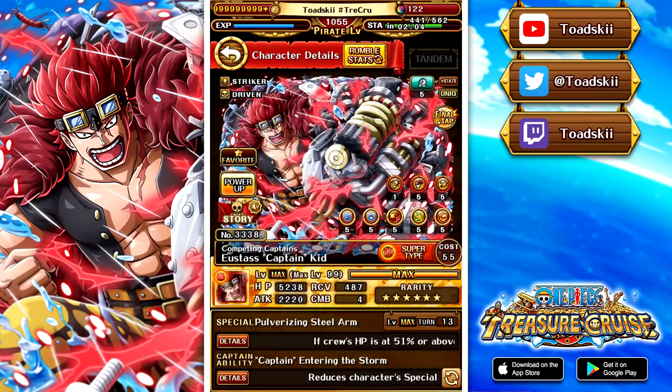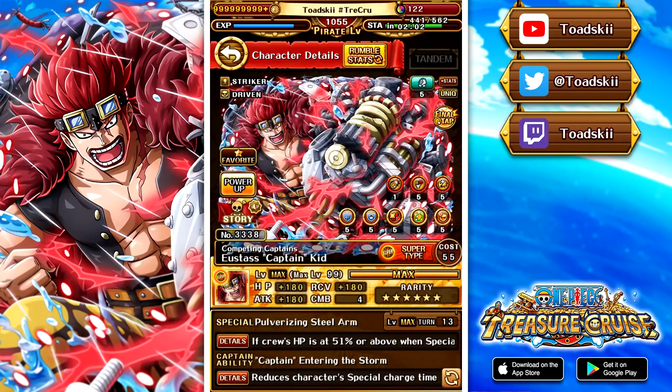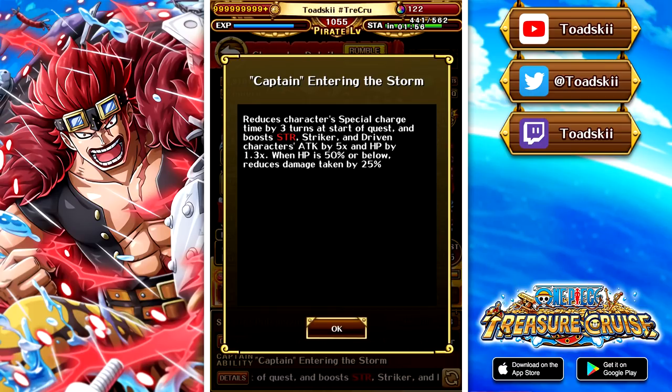With Kid, let's break him down before we jump into the video. Eustace Kid is a strength striker-driven character with a captain effect that reduces his own cooldown by 3 turns at the start of the quest. Pretty interesting effect — I would have preferred it if it reduced cooldown for all characters. But it also boosts strength striker and driven characters by 5 times and gives them a 1.3 health boost. If you're below 50% health, you get a 25% damage reduction. With some minor tweaks, this unit could be legit one of the best units in the game. I still think he's a really solid character overall.